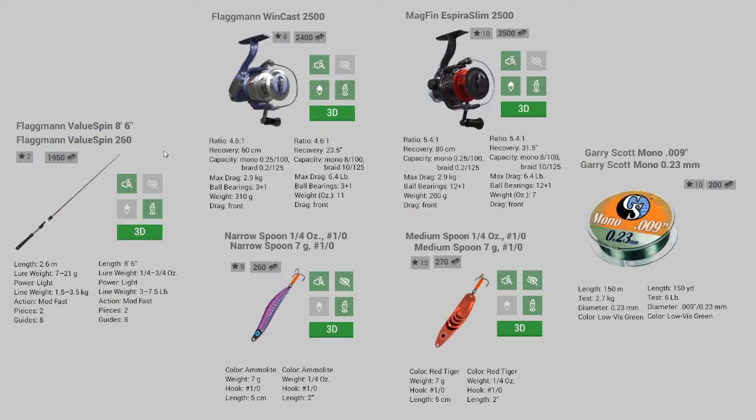Now let's look at some fishing gear recommendations. For our fishing rods I like the Value Spin 260, or 8 foot 6 inches in the Imperial system. I like it because it has a wide range of lure weights it can use, and it's one of the longest low-level rods so it will cast the furthest.